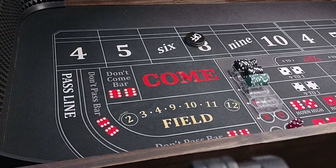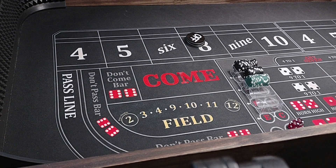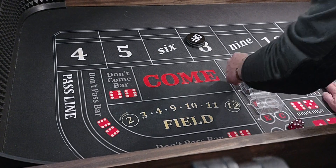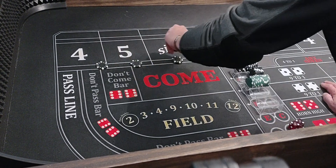Hello everyone, welcome back to Wayland's Way Craps. Today we're going to be playing a little strategy I call the Mismatch. It's a pretty cool strategy. It has some risk up front, but in the end it does really well. It's only a two-hit strategy, so it does pretty good. We've got a $4,000 bankroll, and here's how we play it.